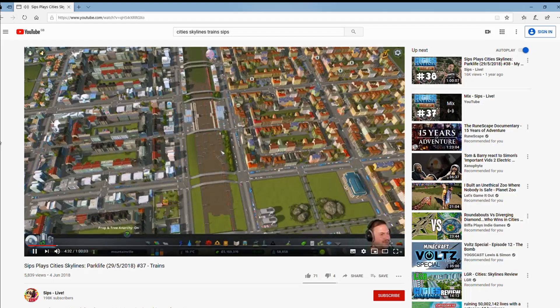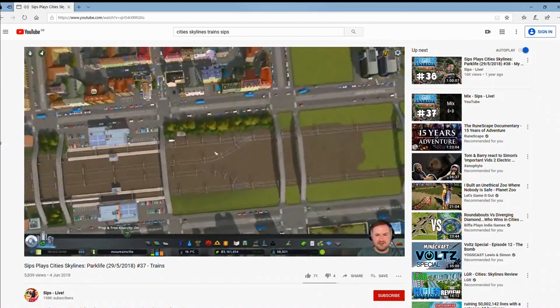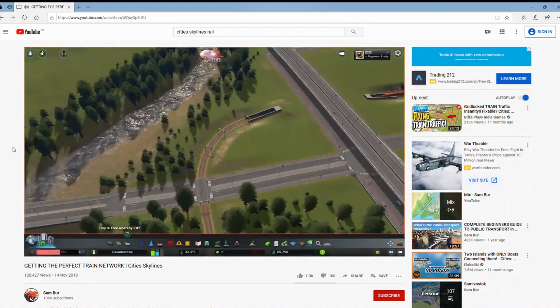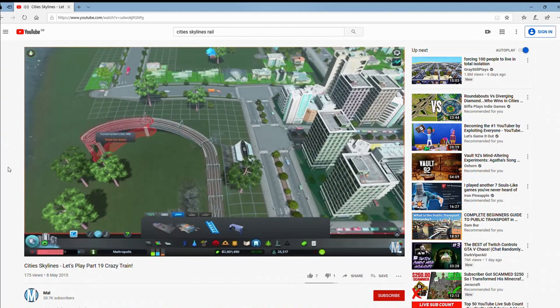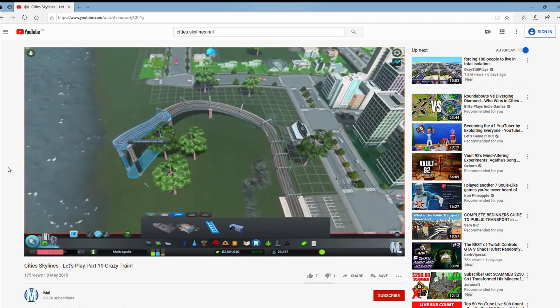Sips, why have you made the turnout bypass the station - not even been on the platform? Oh dear. Sips, why have you put that curve next to the tunnel? Why have they used the tunnel? There are other crossings. No, no, no, no, no, no... Not like that. No, no, no.